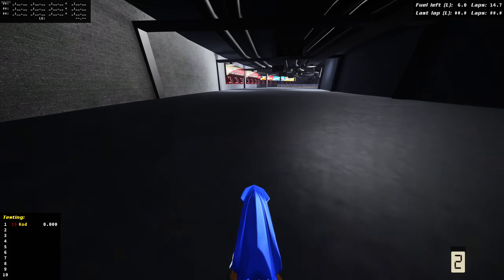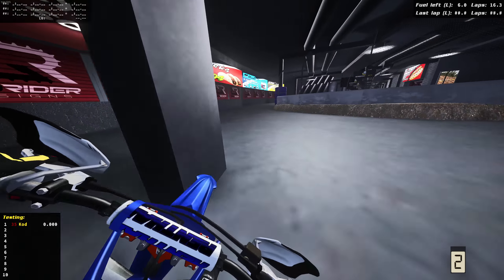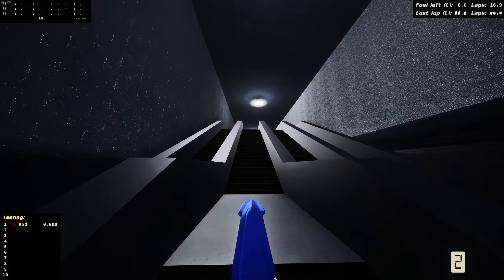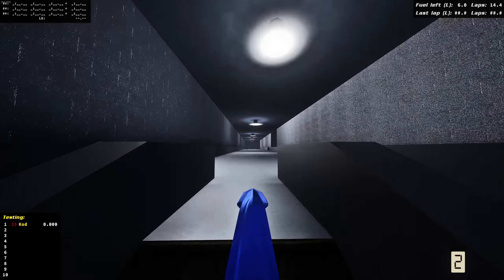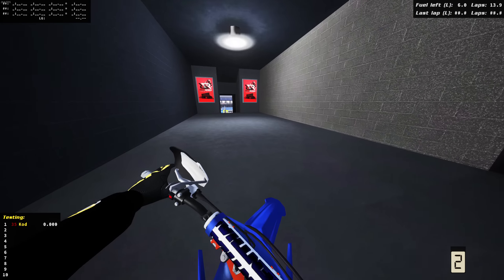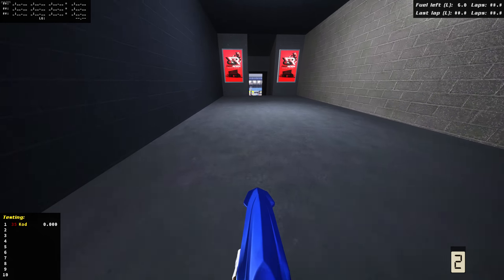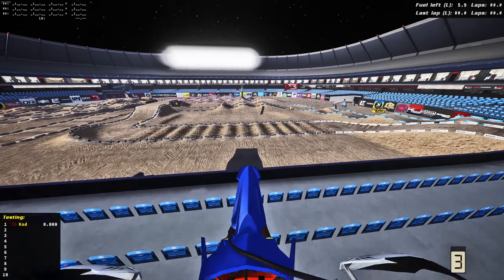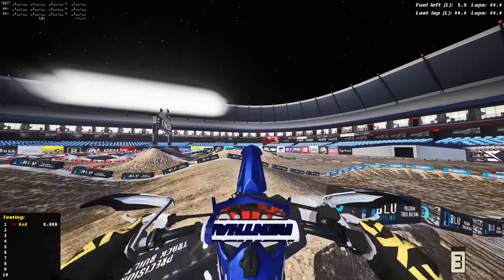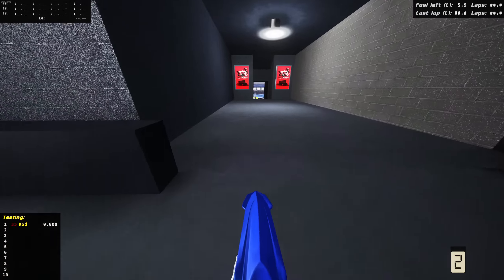Hi everyone, welcome back to MX Bikes! Today we got one of the coolest tracks - Four Dodge Round Two from Reflex. I have not done a lap on the track yet, but there is something cool I really want to show you guys I found while exploring. If you rip up here from pit, oh yeah, you can send it! We are in for a treat - check this out, you can jump down into the stadium. I don't know where this ramp goes, we're sending it.